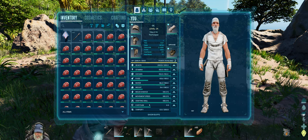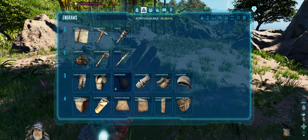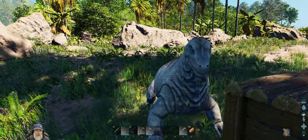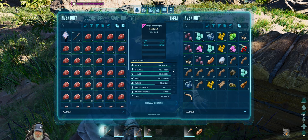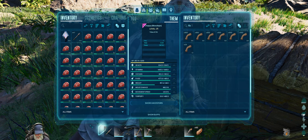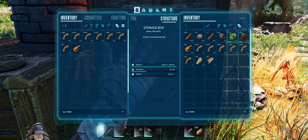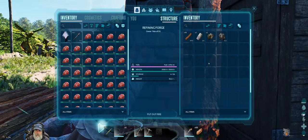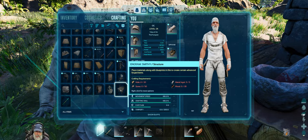We have two levels! Let's put some more points into weight. You've got a lot of stuff. Let's get your stamina to 500 and then I'll grab all the non-perishable stuff out of you because I need you to help carry some metal. It's two ore per ingot and we need five ingots to make the smithy — five metal ingots.